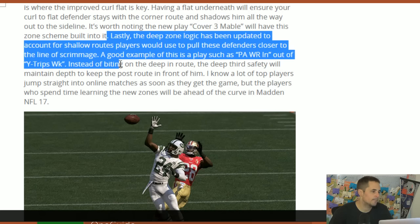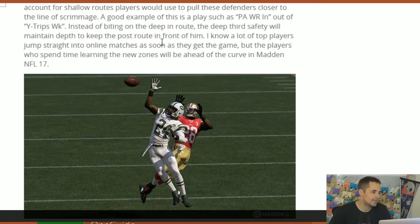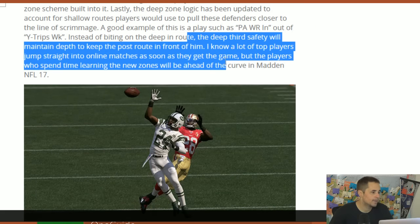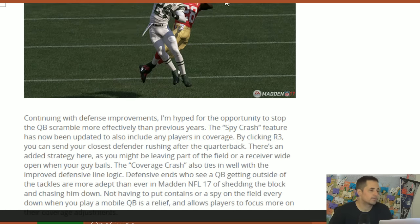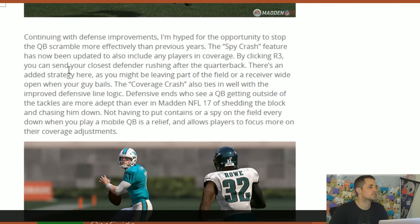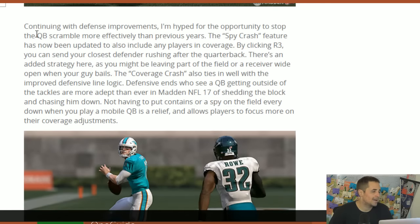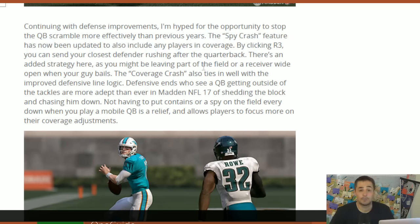They've also got deep zone logic improvements so defenders won't get pulled down on deep shot plays — things like PA wide receiver in and deep shot plays that used to break the deep areas of the field should hopefully not get beat there. Players who spend time learning the new zones will be ahead of the curve in Madden 17. QB scramble is also locked down even better. I thought QB Spy was solid, but with the Spy Crash feature — if you have a QB Spy, you can click the right stick and he'll go after the quarterback at any time without being clicked on to him. That was my bid for best feature in Madden 16.